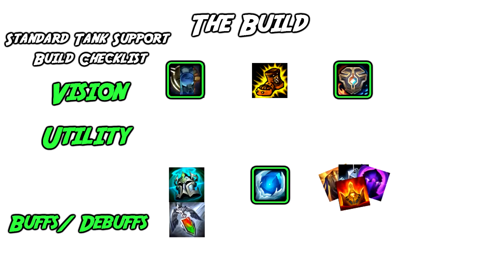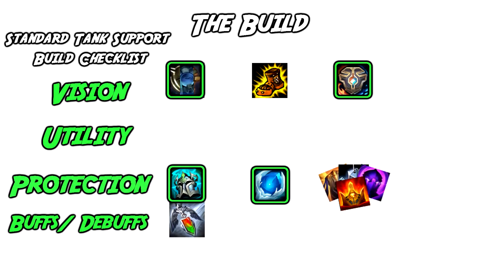Late game items on Thresh are very dependent on how the game is shaping up. Some recommendations are Righteous Glory, Shurelya's Reverie, and Randuin's Omen for late game, as extra mobility and slows are very useful for Thresh. Even things such as a Banshee's Veil or an Adaptive Helm help protect him from magic damage and keep him tanky and in the fight.